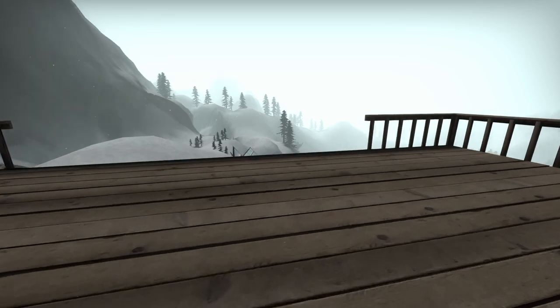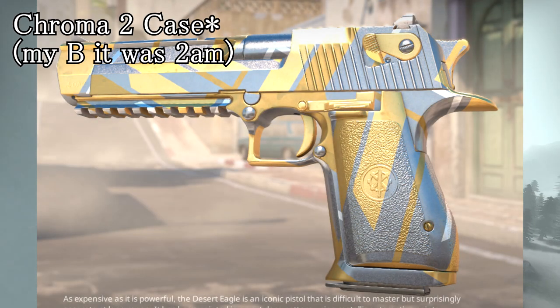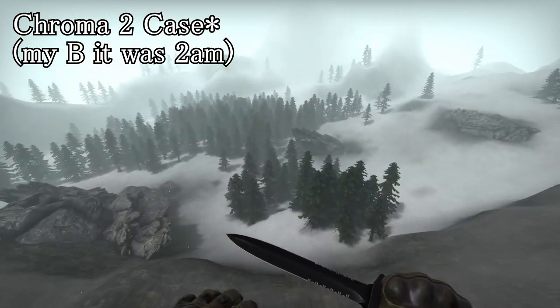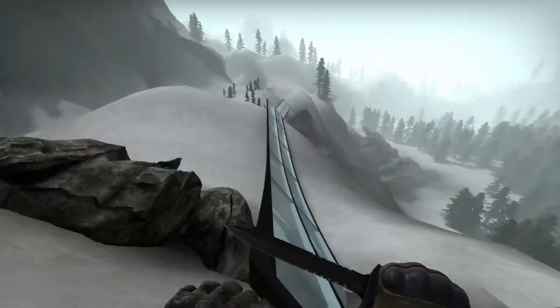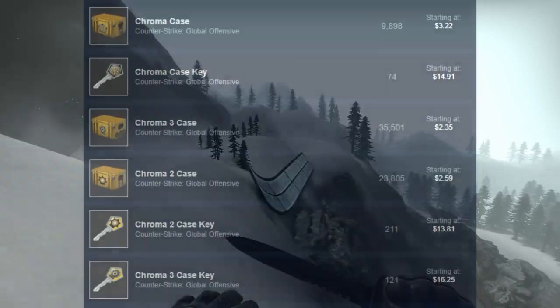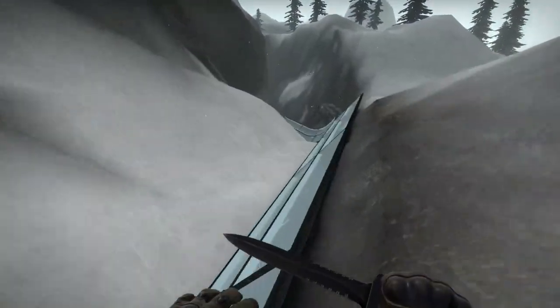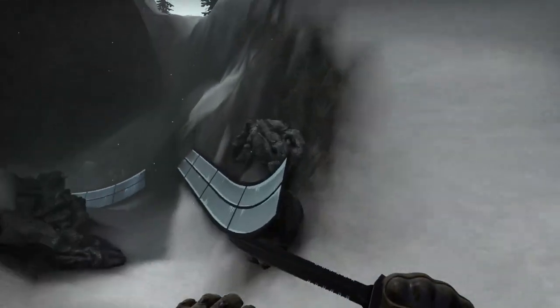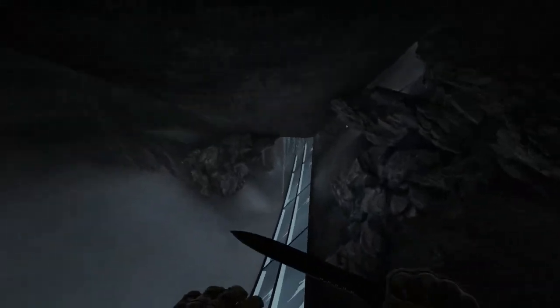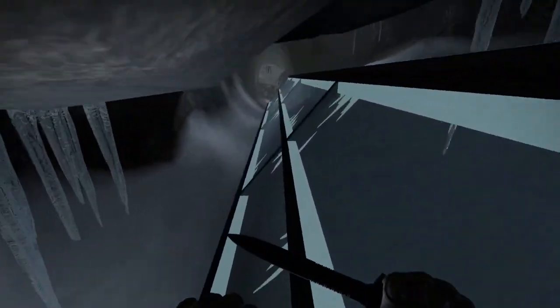A more interesting pick for budget investors is the Desert Eagle Bronze Deco — a blue from the Chroma case. While it's not fully discontinued since you can open more Chroma cases, the Chroma case is getting harder to come by. When CS2 releases and unboxing numbers are high, the Chroma case should also be popular to open due to the increased chance of a Doppler knife. The Bronze Deco looks pretty nice with the lighting update and it's for the Deagle.